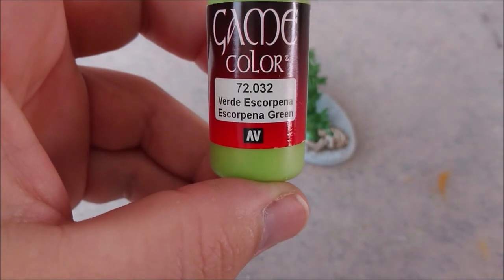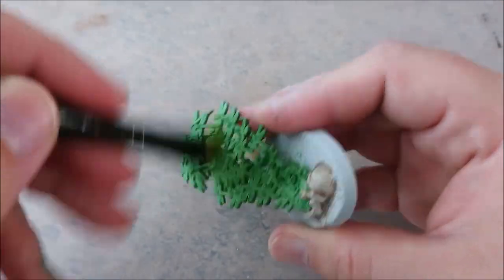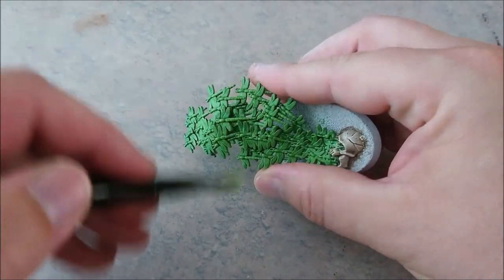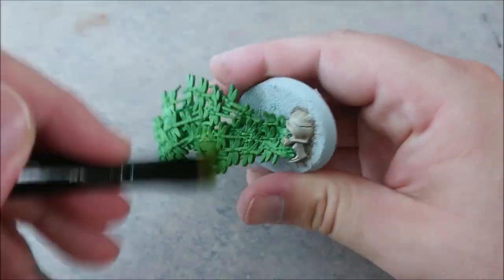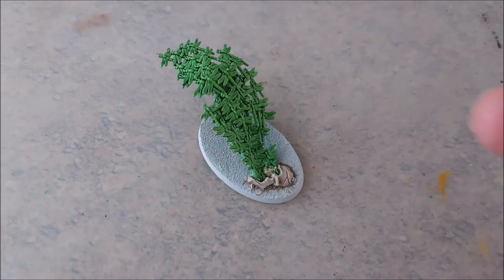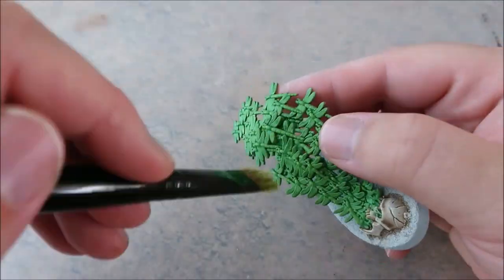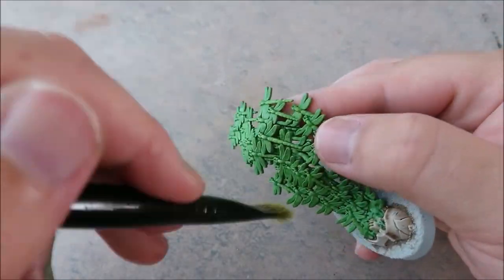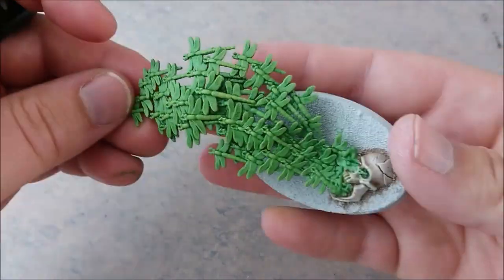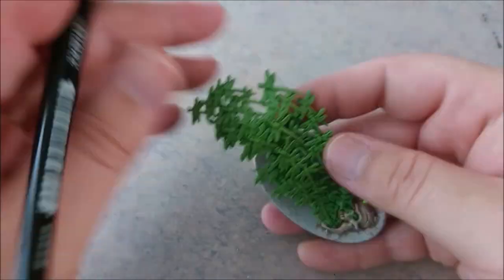After that you will go to Scorpion Green to give it a really nice pop. For me it didn't pop enough, so what I did was Scorpion Green and Bone White in a 50/50 mix — and then it started to pop. But even then it didn't pop enough, so I did a pure layer of dry brushing Bone White over it, and then it looked awesome.